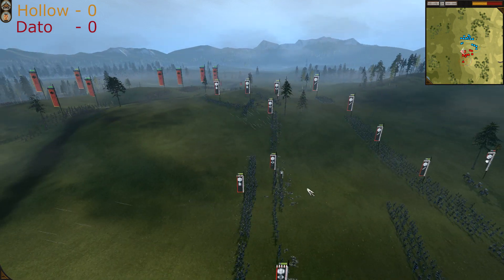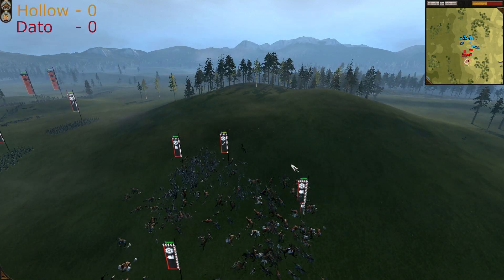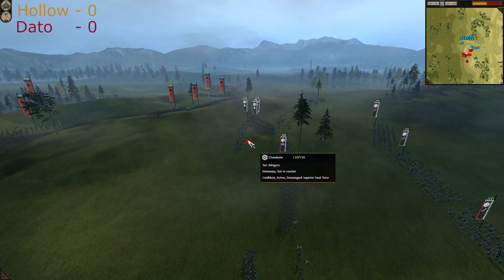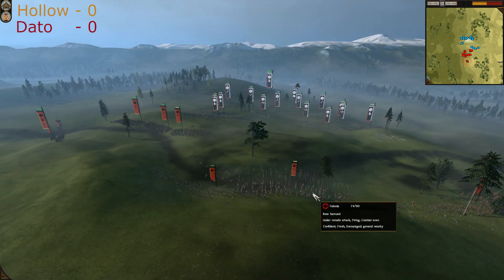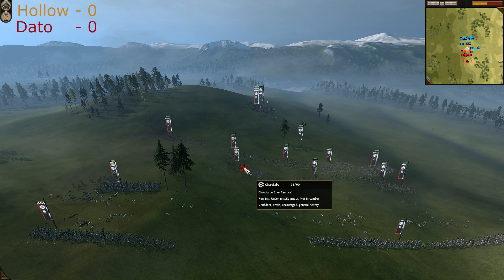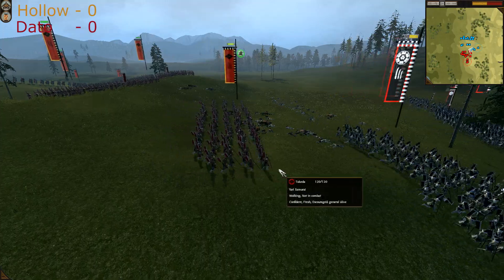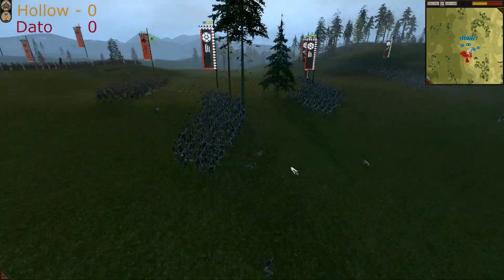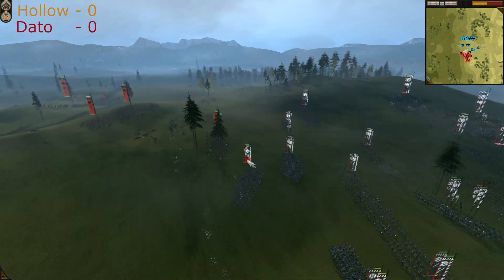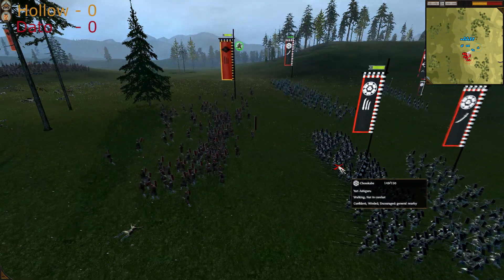Only 47 warriors are left in the unit. Minus one great guard for Takeda clan. Takeda is now using his bowmen very well, trying to kill as many Chosokabe Bow Samurais as possible. Yari Samurais are chasing the Yari Ashigarus and Dato is retreating, trying to regroup.